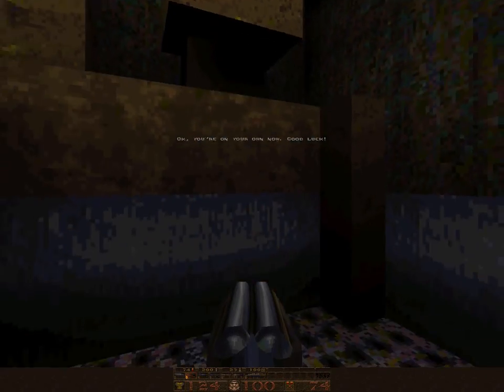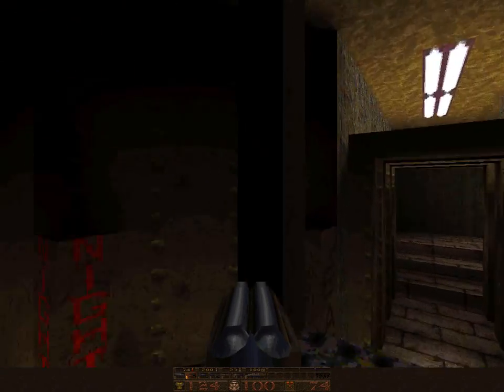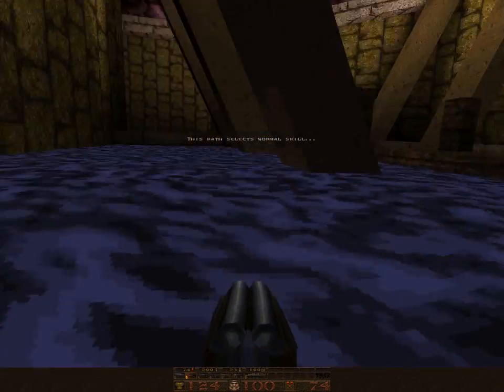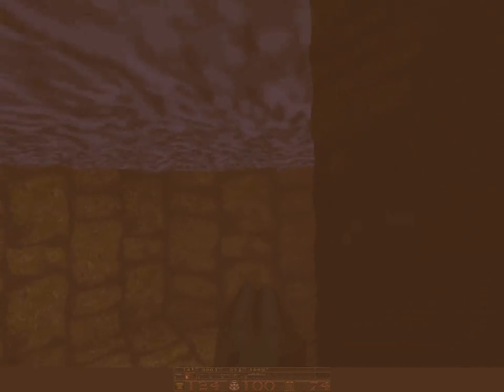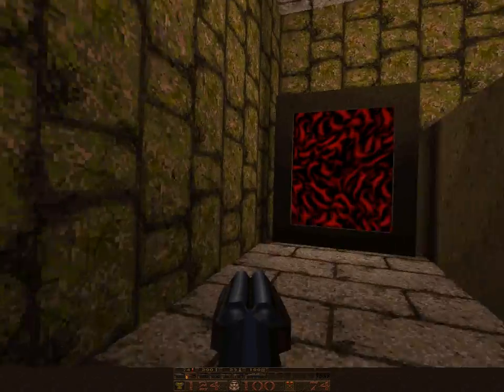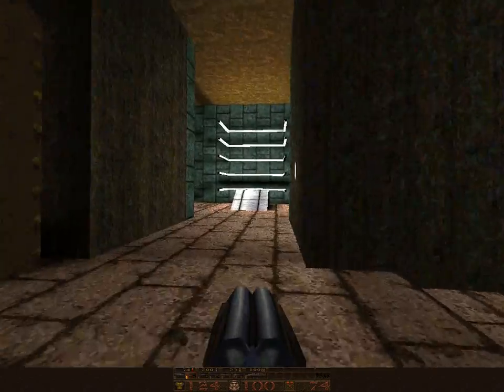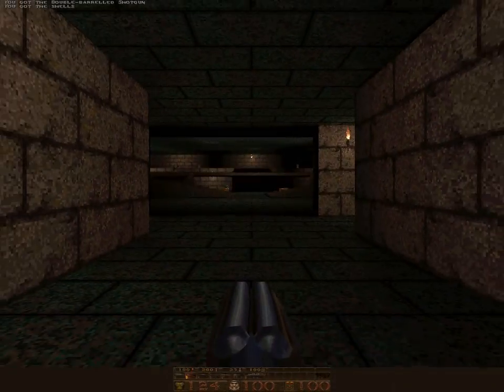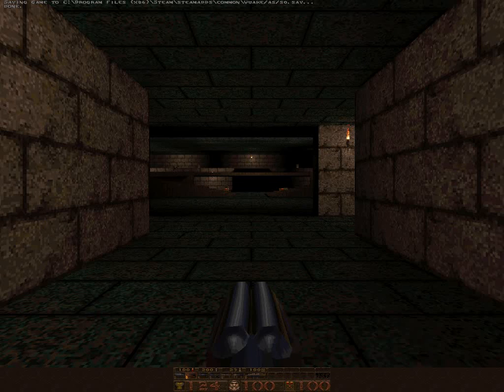I'll get into episode two and then just save it, and you can join me in part two of Quake Aftershock. I'm going to pick Normal again. Before we do that — anything in here? Nah, it would be nice if they had some sort of secret here. I'll just go into episode two, which I believe is Corrupt Mischief — yes. Save and join me in part two when we do the second episode of Quake Aftershock. This is Lizard Jean signing out — thank you.